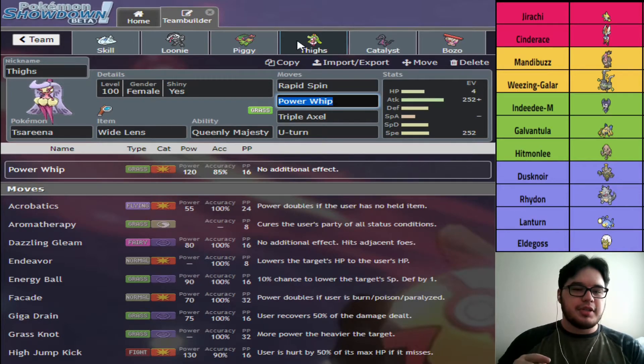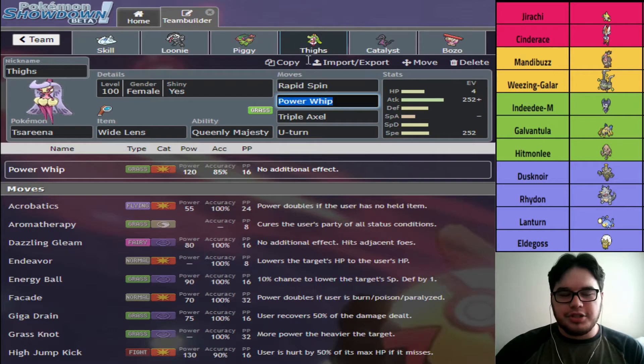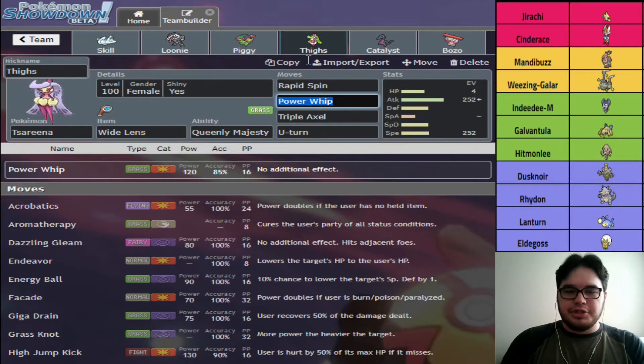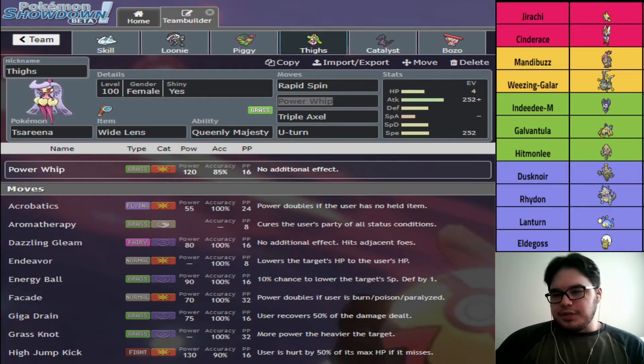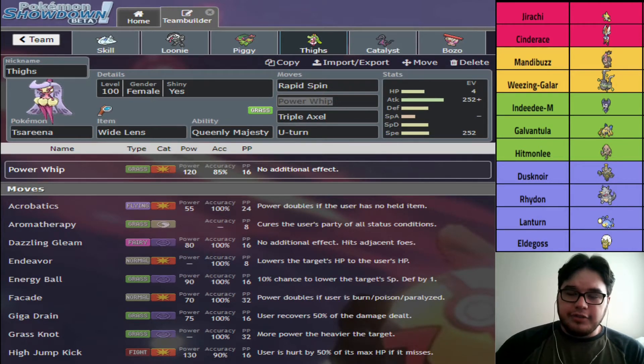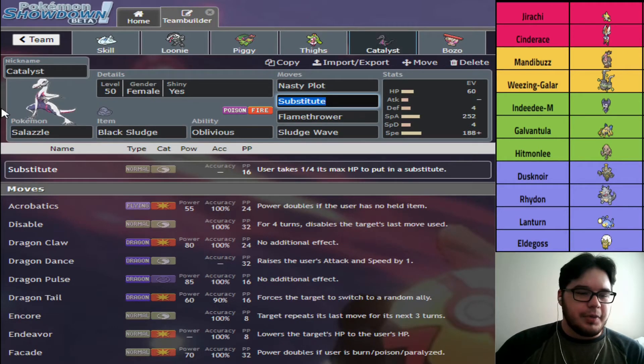Next we have Sneasler — we're actually running Wide Lens Rapid Spin because of the Sticky Webs, and also because the opponent has Stealth Rocks on Rhydon and Jirachi, plus Spikes or Toxic Spikes on Wheezing, so there's a lot of hazards. We have Rapid Spin here to get rid of those. We also have Power-Up Punch and Triple Axel — Triple Axel actually has a chance to two-hit KO max Defense Mandibuzz so it's not really a safe switch-in. We also have U-turn for pivoting — I can come in on Lanturn, Rhydon, and Eldegoss and force things out.